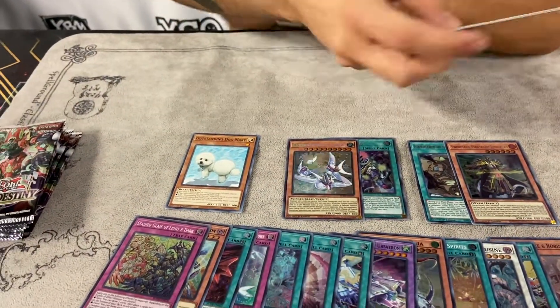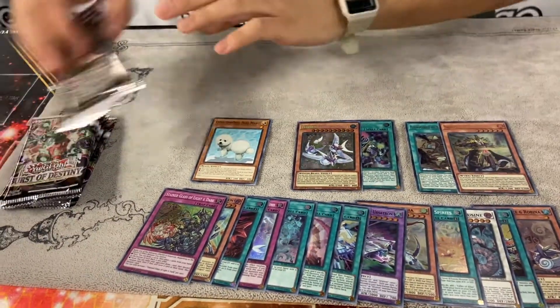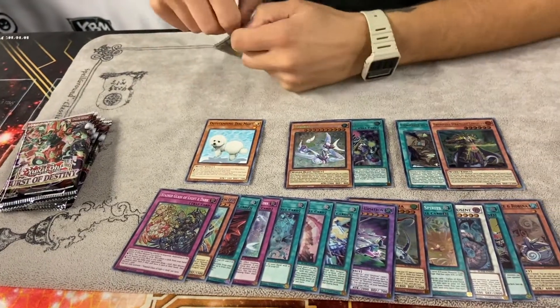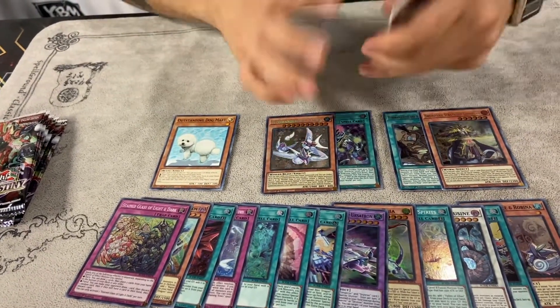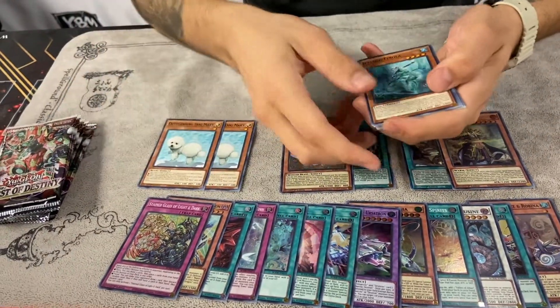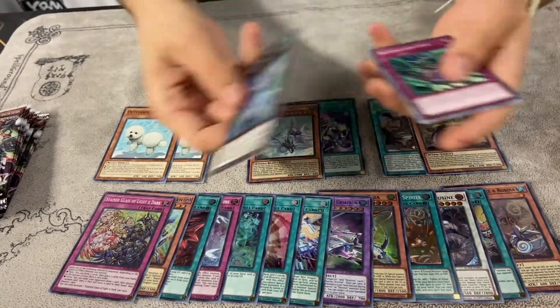I think these are all just Conductor Tyrannos because this also has the quick effect to put everything face down — that's kind of scary. But I'm playing Eldlich so it's like you can't put my traps face down. That's kind of crazy actually — I'm a little scared because I think there are people playing that today.